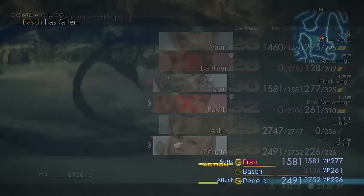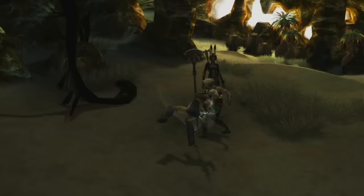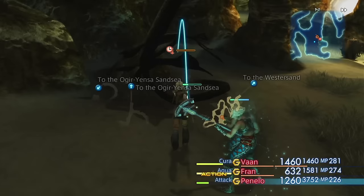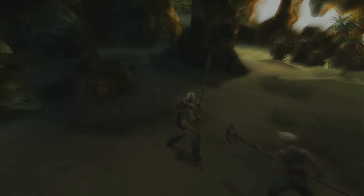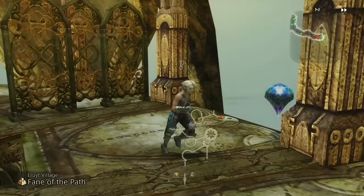He's now down to his last little sliver of health but he's just KO-ing us like nobody's business — every time he gets hits in it does like over 1000 damage, which for most of our characters is a one-hit KO. Luckily Fran comes in and Aqua actually deals loads of damage — I probably should have been using her from the start. We manage to get him down after a few more attacks.